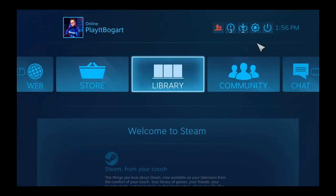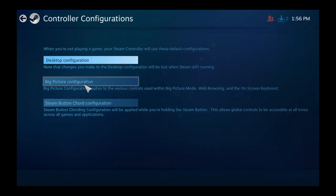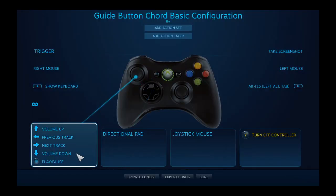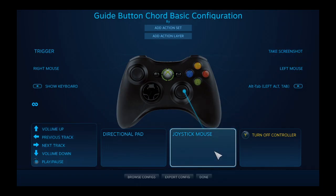Go to the settings menu on the big picture mode page, and under controller pick base configurations. Click on steam button configuration, and please take special note of all the system functions that have been mapped to your controller for no good reason.